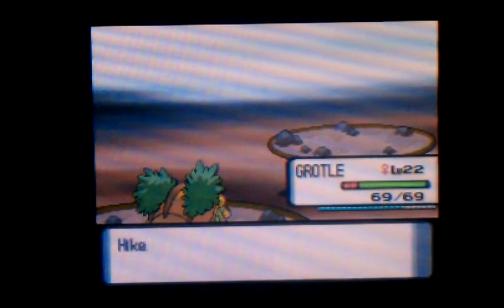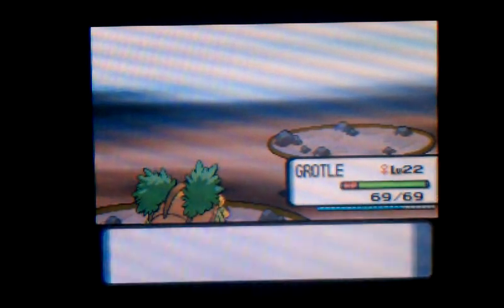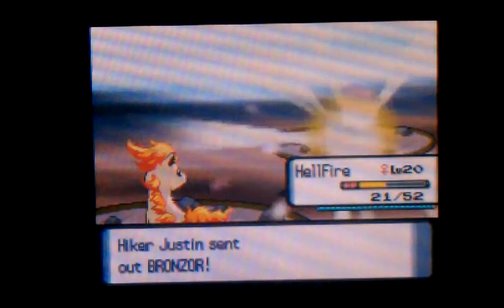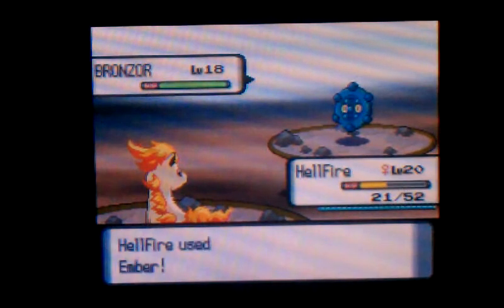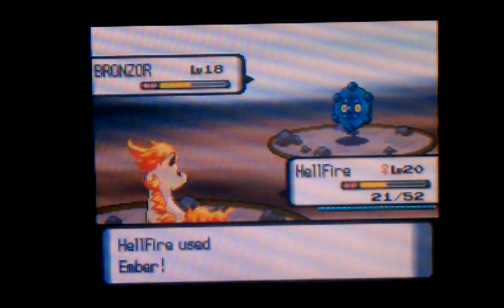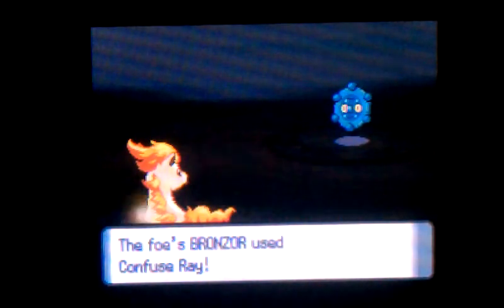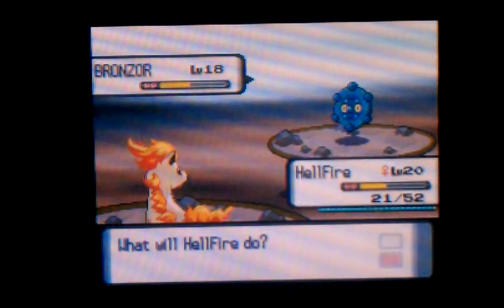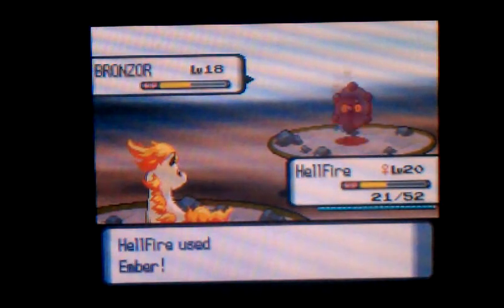Hellfire, I forgot to take the Experience Share off — I accidentally left it on. But hey, at least Hellfire is almost doubled up. Bronzor — I think it's a Psychic and Steel-type, a pretty solid type combo. When it evolves into Bronzong, that thing is vicious. I think it's only weak to Fire-type attacks, and don't count on Ground-types because it has Levitate unless it knows something else.